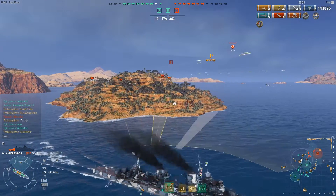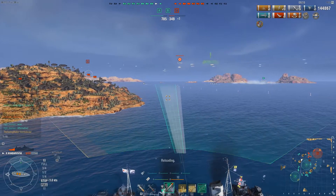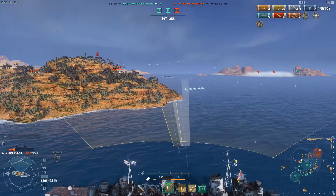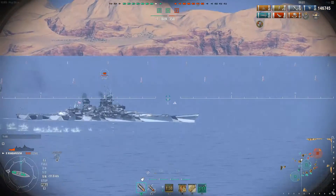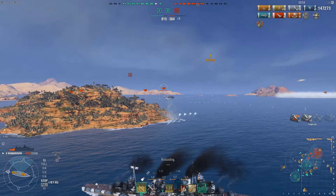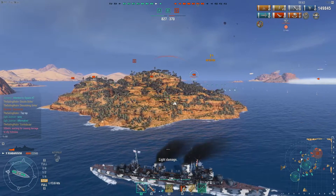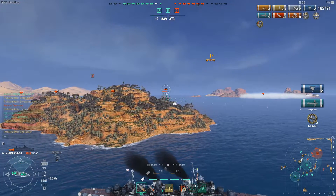I'm going to stay behind this island — I like it, it has well protected me so far. I can see the enemy Iowa is now pushing forward. My torpedoes are ready; he's slowing down, so I am going to launch a denying volley in his path hoping to catch him unaware. His guns are not turned my way, so I'm going to open fire. Iowa-class are pretty fast battleships, so I'm not really hoping for massive torpedo damage — but I'm going to get rather lucky, and it seems like one of my torpedoes is going to hit him, causing a flood and granting us High Caliber.